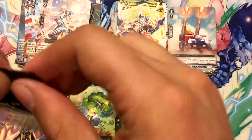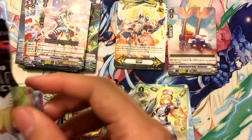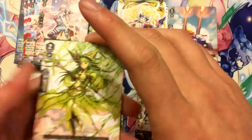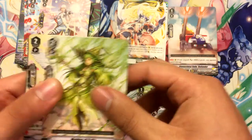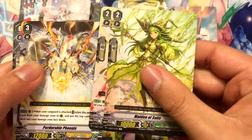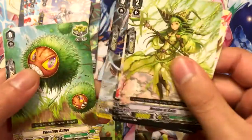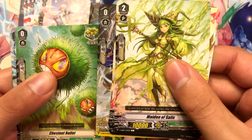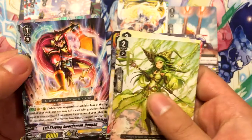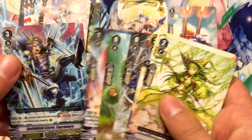Last pack for this box — hopefully I get something good out of this, like a PG Draw Trigger. Maiden of Salix, Essence Celestial Bekka, Perdurable Phoenix, Night Queen Musketeer Daniel, Chestnut Bullet, Evil Slaying Swordsman Haugen, and Battlefield Storm Sagramor. That's pretty cool.